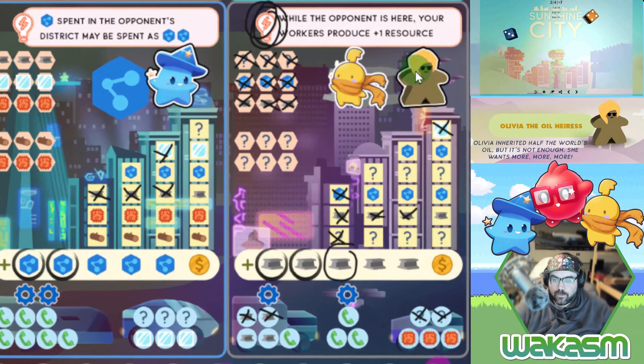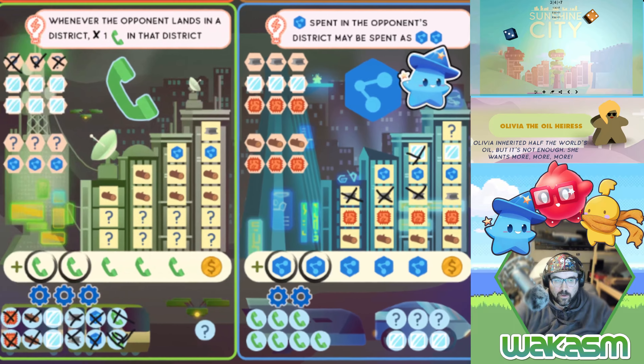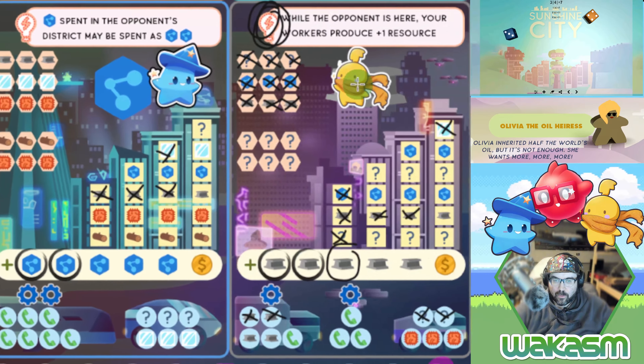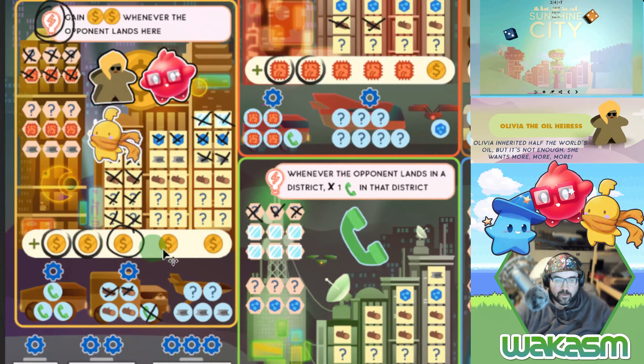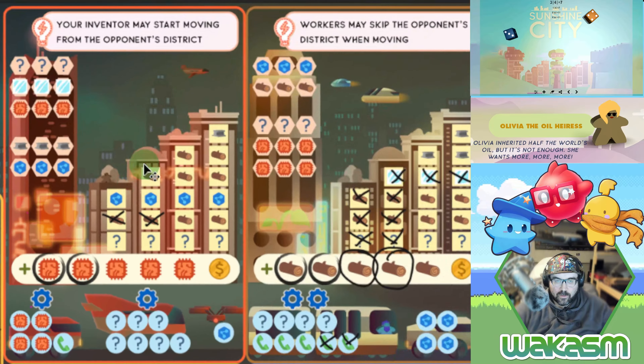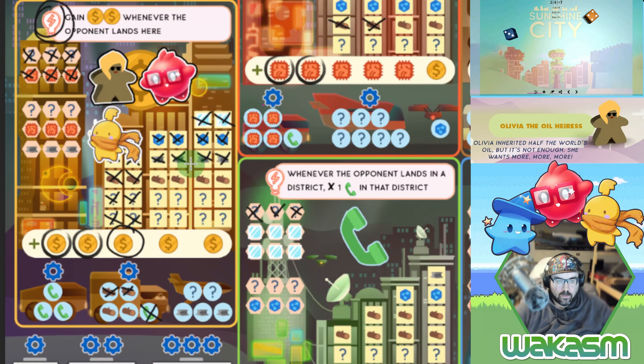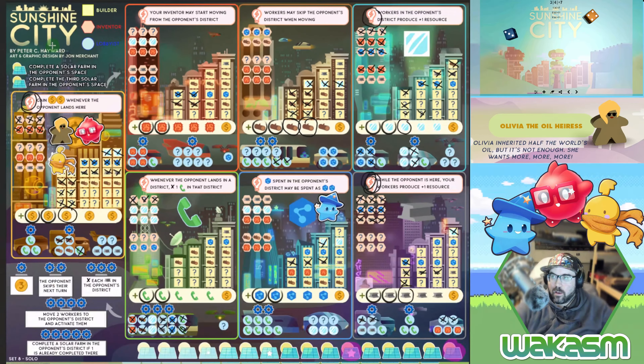Olivia moves three spaces, triggering this space — I spend it right here on science. We don't have to worry about Olivia this turn. I have to move three and four. Workers in your opponent's district produce one more resource, so I use the builder forward three — getting four wilds to use, with a lot of spaces available.